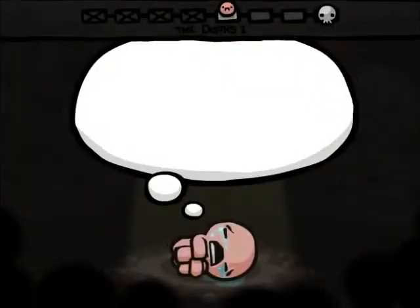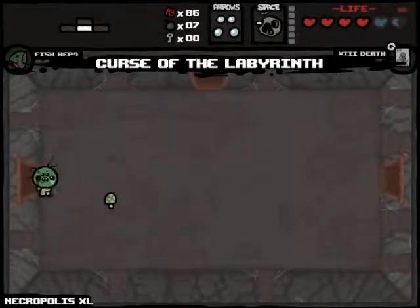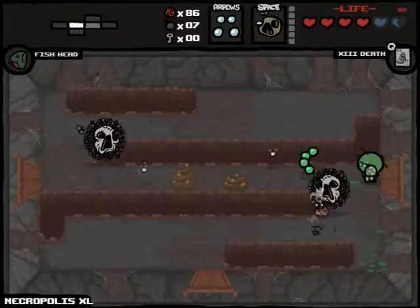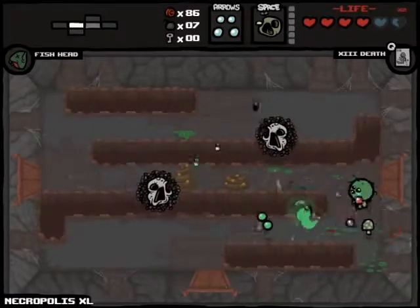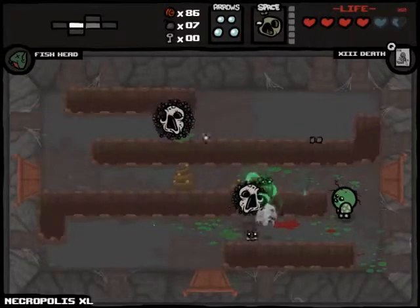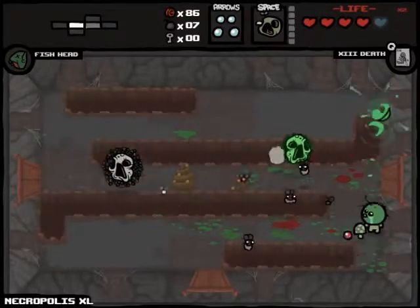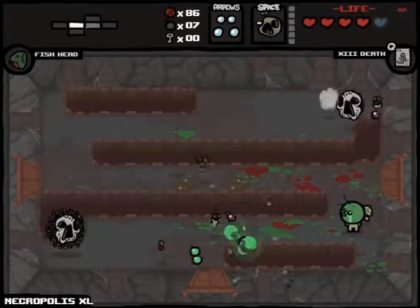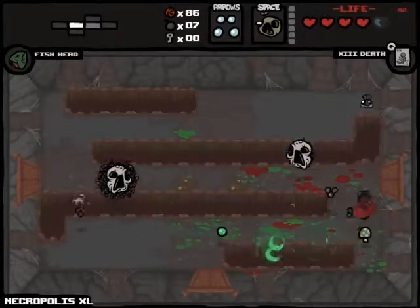I wouldn't want dead cat on a normal run, let alone on a run where I can't even pick it up. Necropolis XL — oh, that's something that was fixed in Spider-Mod. He fixed it so that it actually shows XL. Because usually when you're on an XL floor... oh god, I don't like this room. It's very restrictive of your space unless you can fly. I need my space.